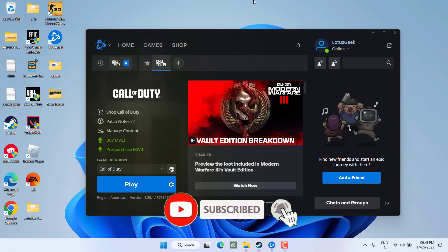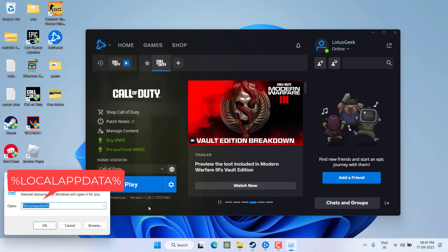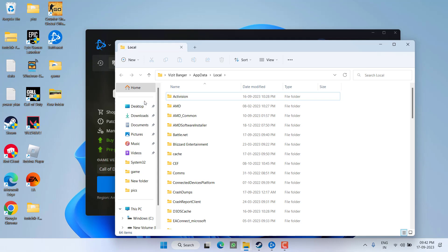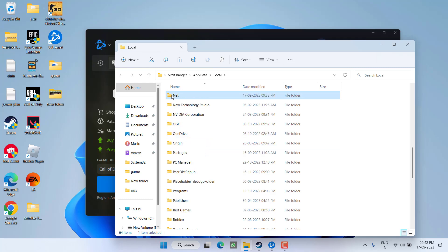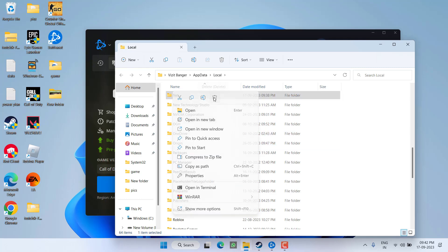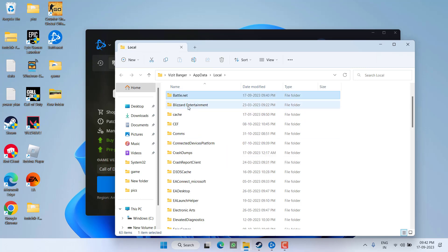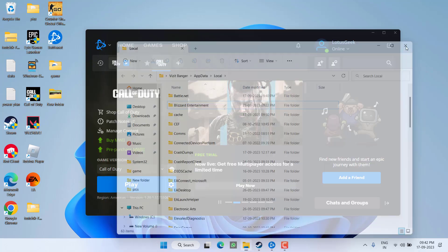If that fails to work, the next step is to clear the cache present in your system. Right-click on the Start menu and choose Run. Type '%localappdata%' and hit Enter. Here you will find two folders: Blizzard Entertainment and Battle.net. Right-click on each folder and choose Delete.